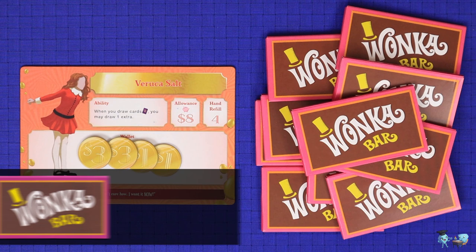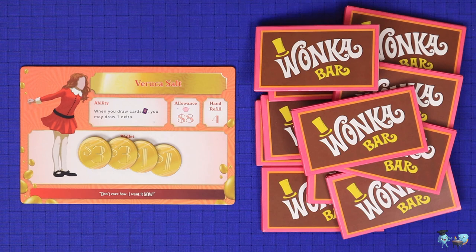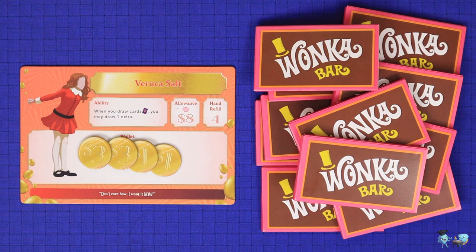The aim of the game is to find a golden ticket, and to increase your chances as much as possible you'll want to collect as many Wonka bars as you can. When you gain Wonka bars, keep them beside your player board and don't peek inside them yet.